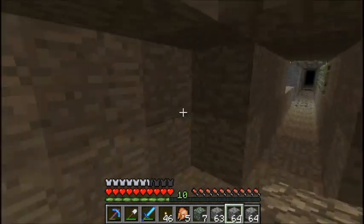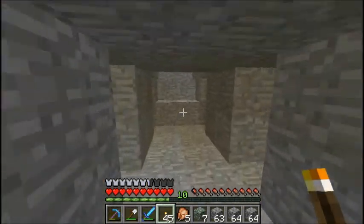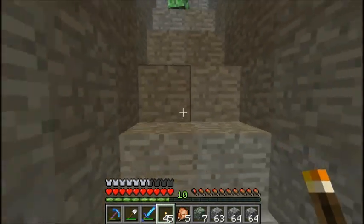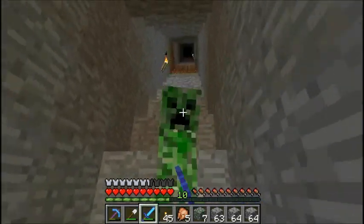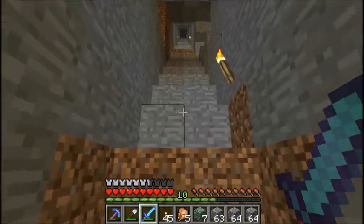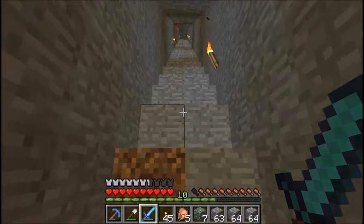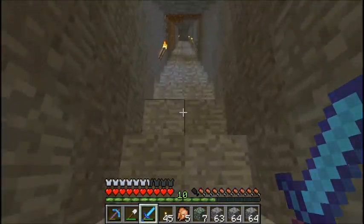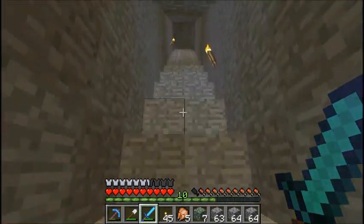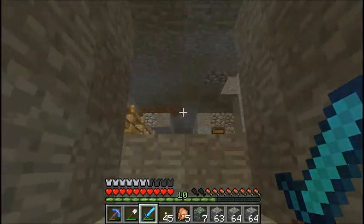Here's where that creeper blew up — that was a really controlled explosion. Let's get the torch up right there. Let's head back up and sort everything out. Hello friend — just kidding, I hate you, after all you've done to me. It's fairly easy to get a controlled blast out of them now because they blow up at a really far distance and you can just back away. I wouldn't be surprised if soon monsters are able to sprint.